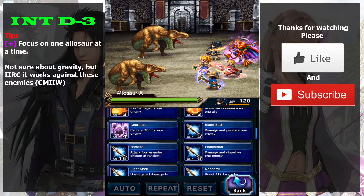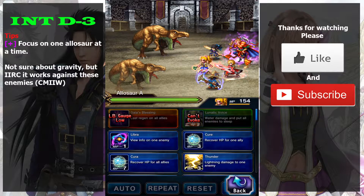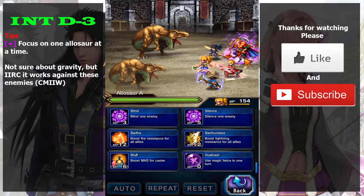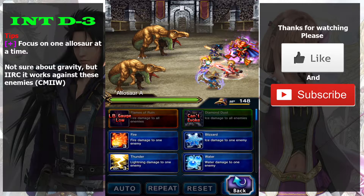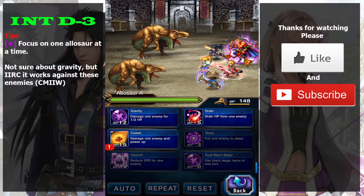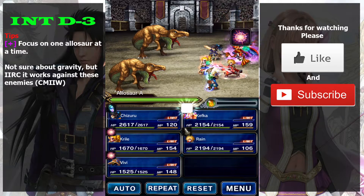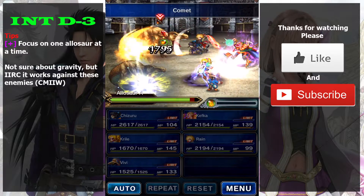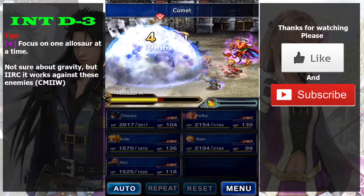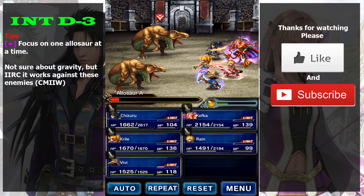However, they only attack one at a time, so it's not that dangerous. Simply make sure you kill one at a time — don't try to kill both simultaneously. Power break is also helpful. Focus on one allosaurus at a time.